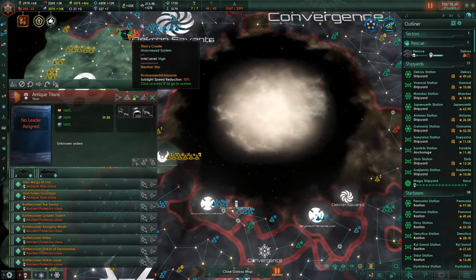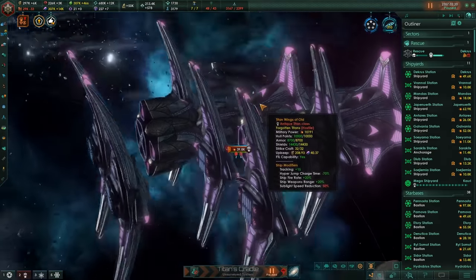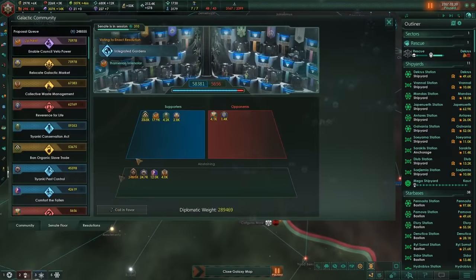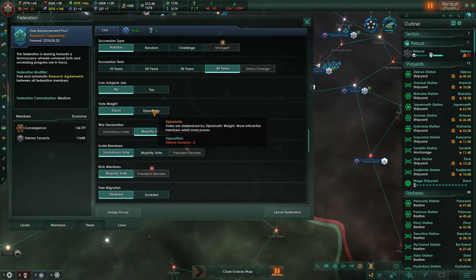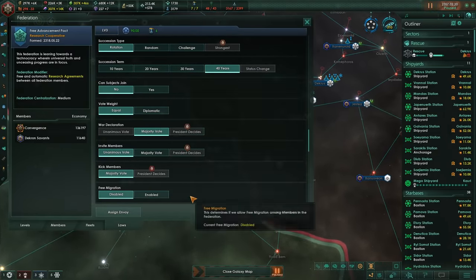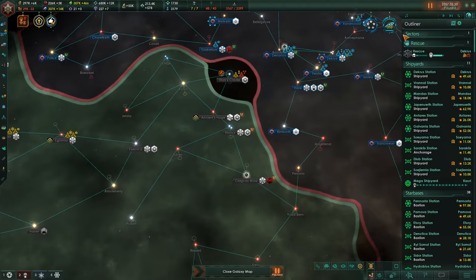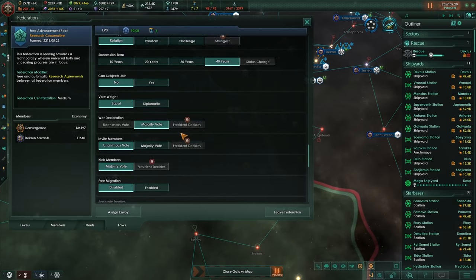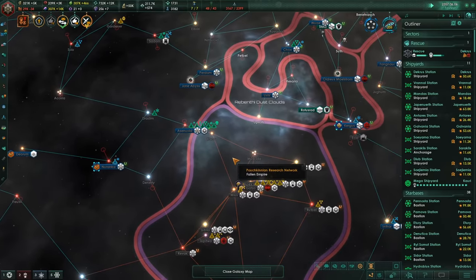Antique Titans — ooh, sorry, just a random shiny thing I've not seen before, that's cool. Anyway, from there we go back in here — vote weight to Diplomatic. I'll just bribe them, then after that I'll change war to majority, which I've already done — so once it's Diplomatic that basically means everything is under my control. It begins.